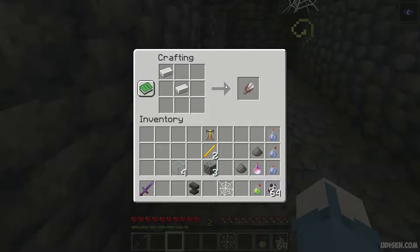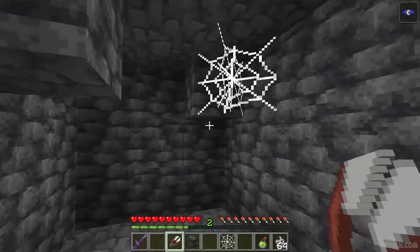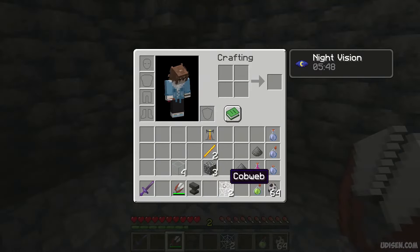Use shears — one of the two types of weapons — look around in different mineshafts, and here find cobwebs. Collect one piece of cobweb. Perfect.